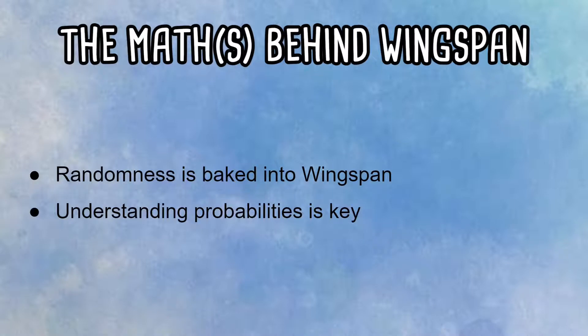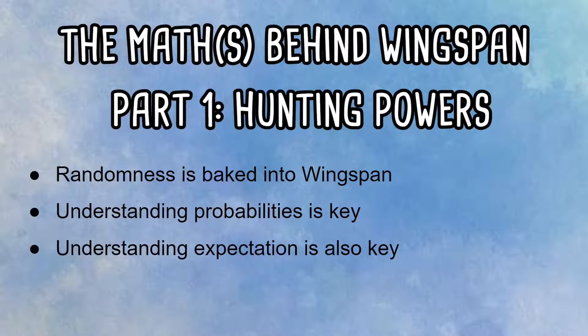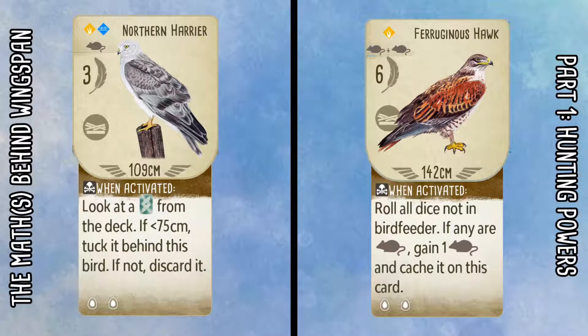In this first part I'll be looking at the various hunting powers in Wingspan. Depending on the type of power and where you are in the game, these powers have very different levels of hunting success. Being able to understand the probabilities and your expected point return can really help you decide when's the right time to play a bird or when you should look to play something else. The key takeaway of this video is that not all hunting powers are created equally — they function very differently and have very different levels of success. That's key to understand, so you know which of these you should look to play and which to avoid.